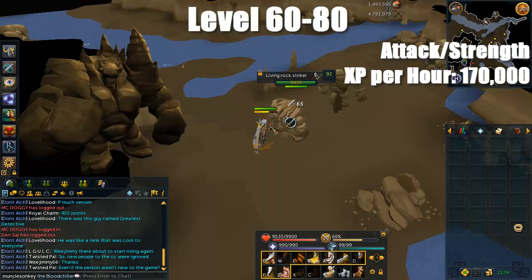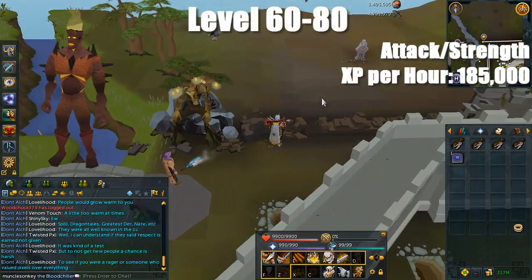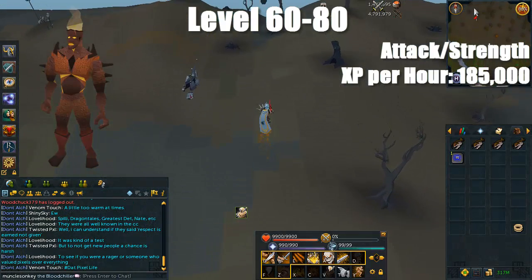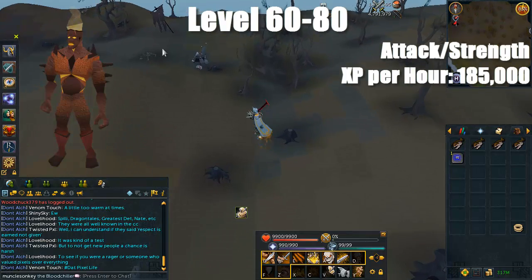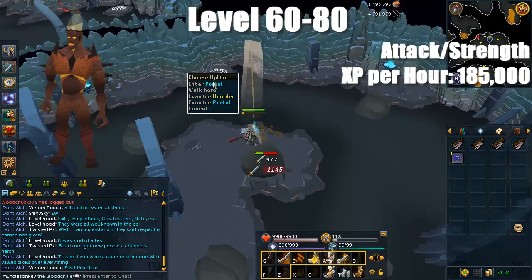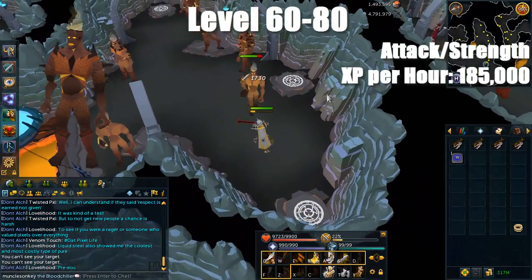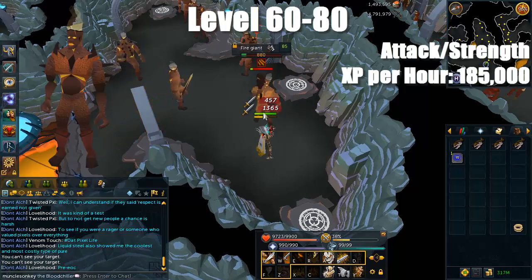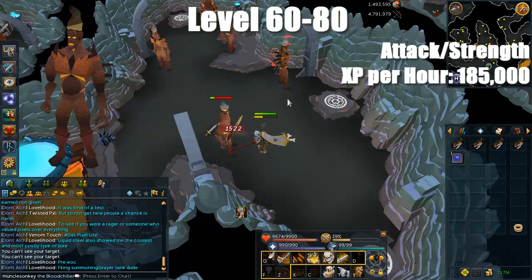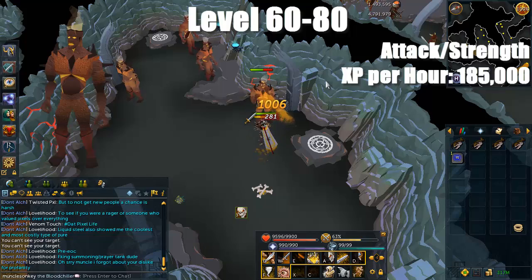I would still recommend sticking with Mighty Banshees since they have much lower defense and your accuracy won't be a problem. The final good training place between 60 and 80 attack is Fire Giants in the Wilderness — you shouldn't have any problems since you're still a fairly low level. This is the easiest place to access Fire Giants and also fairly uncrowded. Fire Giants are pretty good for gold charms, though the other two methods aren't very good for charms. Fire Giants don't have the best drops but it's just another method if you want to try something different.